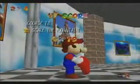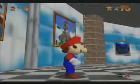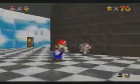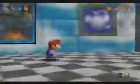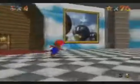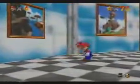I do believe Course 10 is actually Wet Dry World. I thought it was Tall Tall Mountain, but it's not. It's probably Wet Dry World since you come out of the staircase and you're looking straight at the painting. So I think it goes in order: this is Course 10, Snowman's Land is Course 11, Tall Tall Mountain is Course 12, and Tiny Huge Island is Course 13. And then there's 14 and 15, and then that's it.